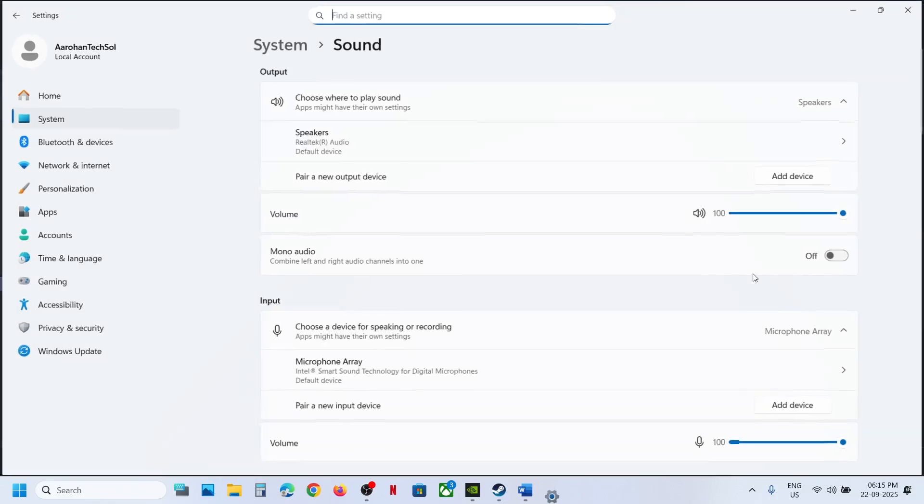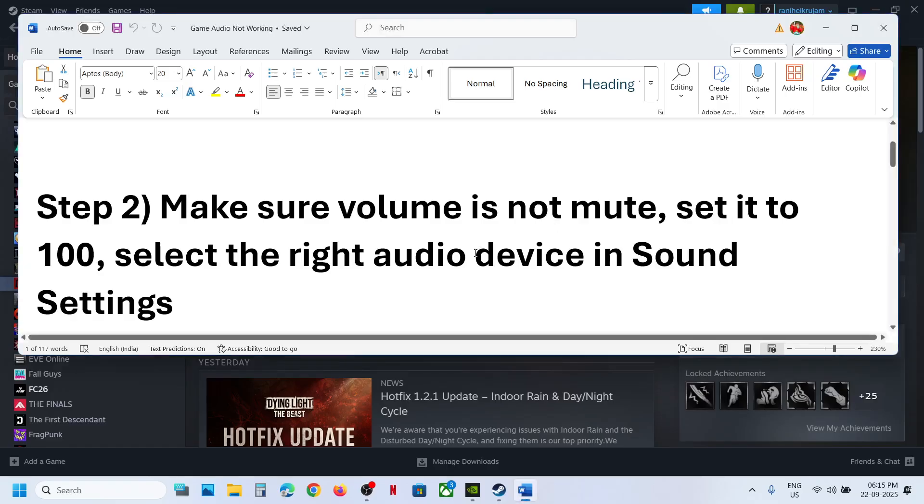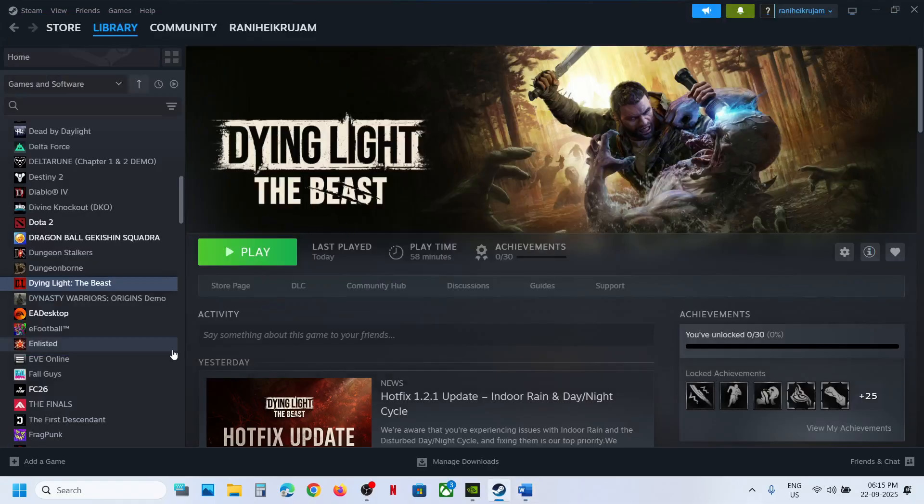Click on Sound Settings. Here you can select your speaker — you may see multiple speakers listed, so make sure you select the correct one. Then check. The next step is to simply restart the game and then check.